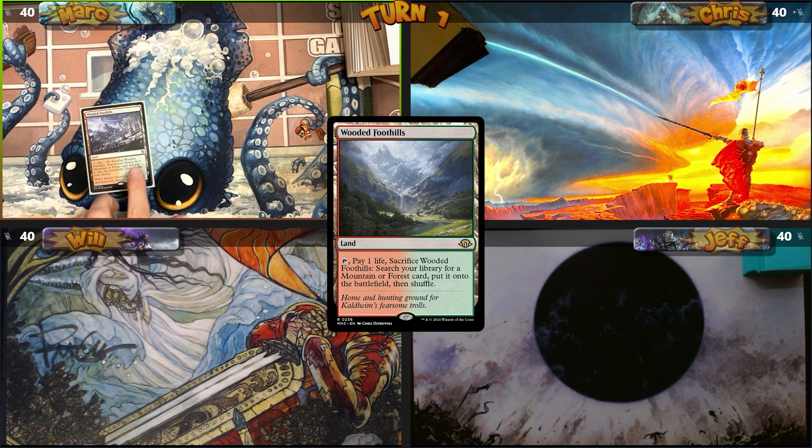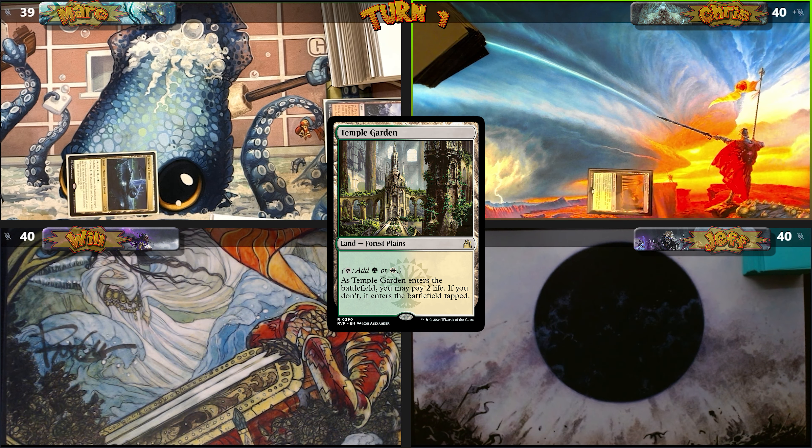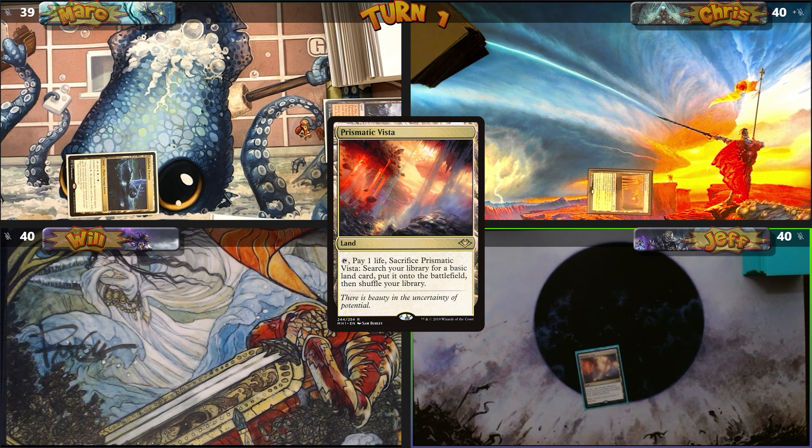Mark starts off with a Wooded Foothills. He cracks it to fetch an Indatha Triome and pass. I play a tapped Temple Garden. Jeff plays a Prismatic Vista and cracks it to fetch a Swamp.